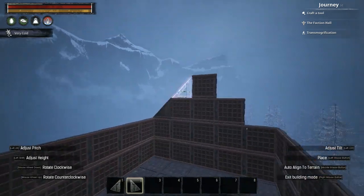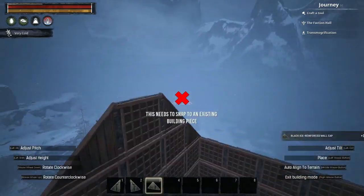I then built the roof using black ice sloped roof and rooftop pieces to create a simple roof design.